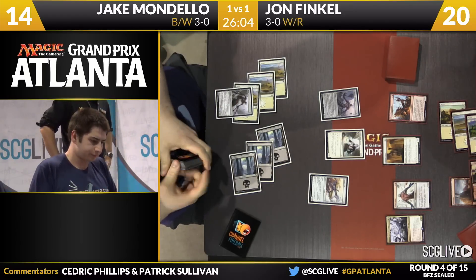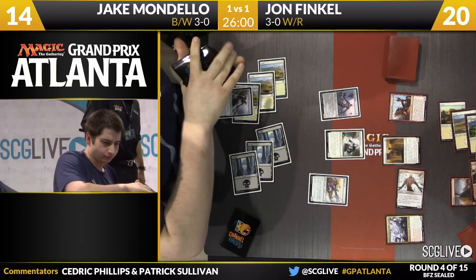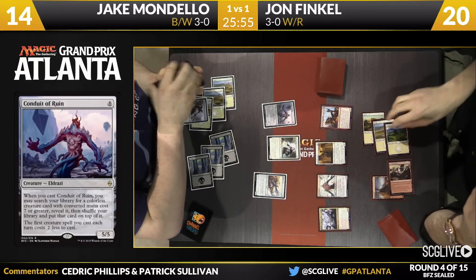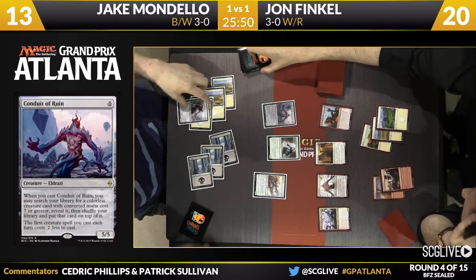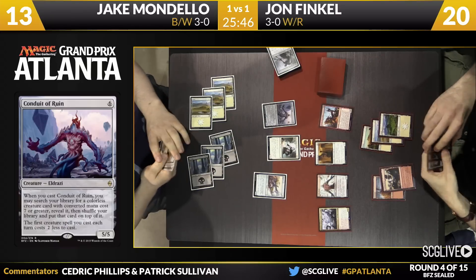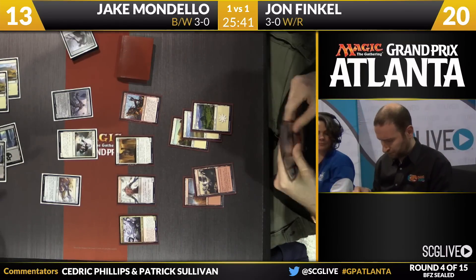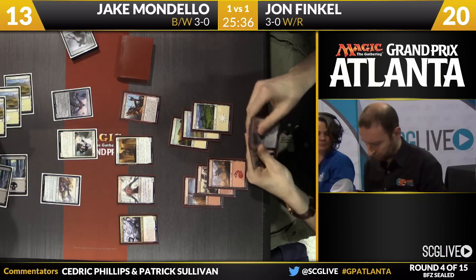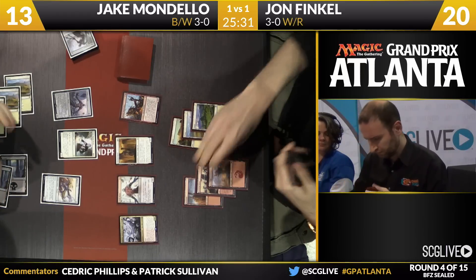And now there's a Conduit of Ruin — trigger, time for Jake to search. It's been a Ruin Processor every time. He's trying to get the biggest thing into play. We saw this be very effective for him in game two and almost effective in game one — he was very close to turning around the first game. Though nothing's been processed at this point, so we're looking at just a 7-8, but a 7-8's still a lot bigger than anything John has in play. There's a Mountain for Finkel — that's land six. He had some slight mana troubles, but he appears to be done with that.